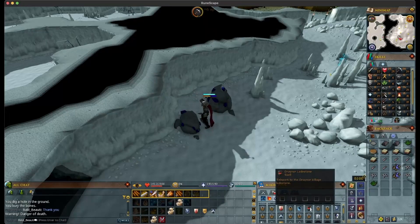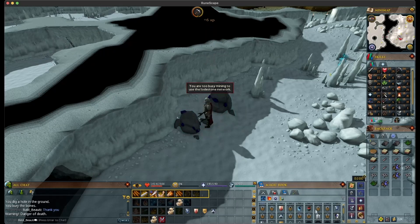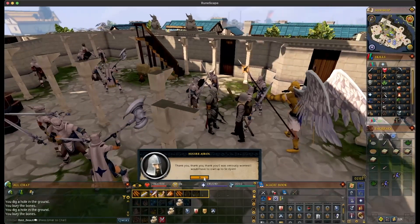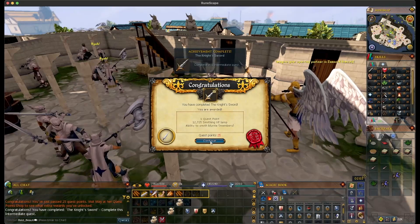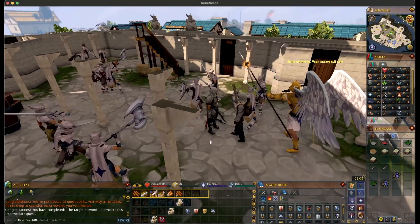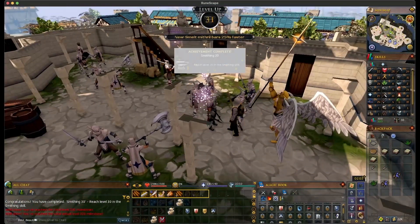He literally saved the day because I didn't bring much food with me, and the food I did bring heals like 200 HP — I have the world's worst food. I've got to get my fishing up to get some good food. Look at that — 13,000 smithing experience, got me to level 31 smithing. That is outlandish.